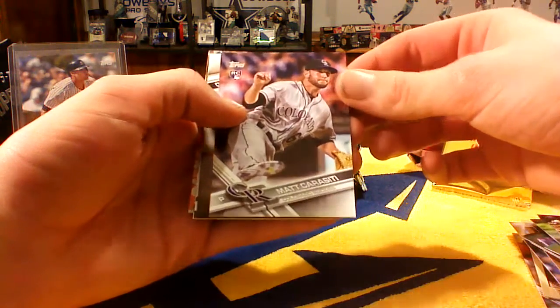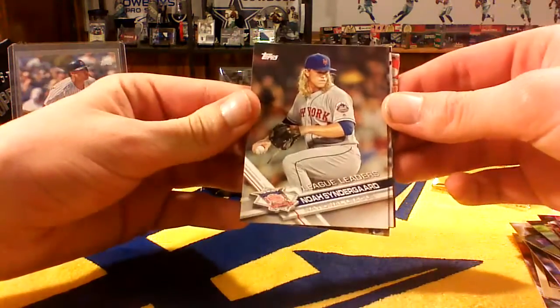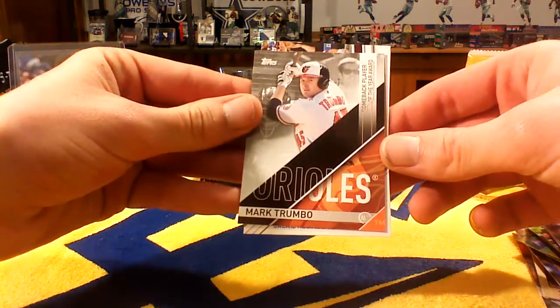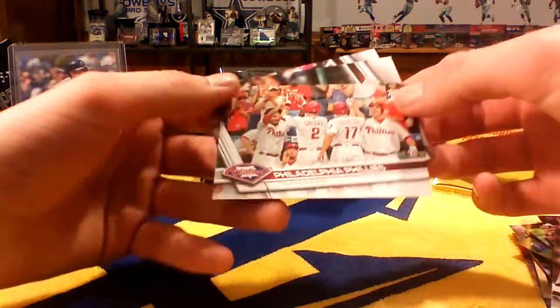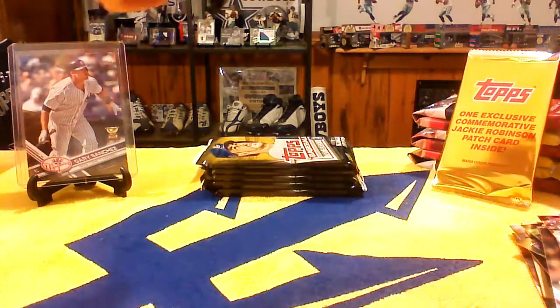We've got a Matt Caracidi rookie card — don't know who he is. We've got a Noah Syndergaard League Leaders, a Kris Bryant League Leaders, a Mark Trumbo Comeback Player of the Year, and a Bryce Harper Jackie Robinson Day. Pretty sure none of these have been numbered. Philadelphia Phillies and then just a couple more base cards. Pretty happy with this stuff.